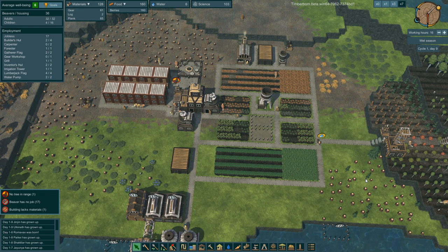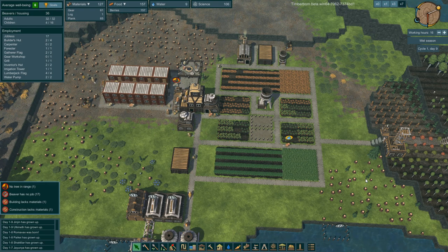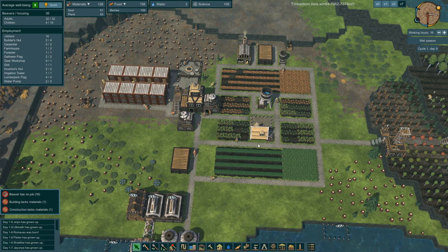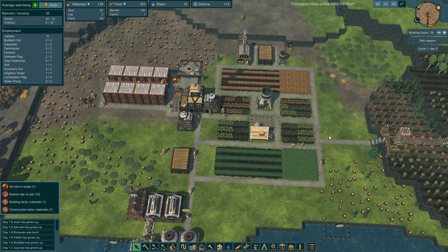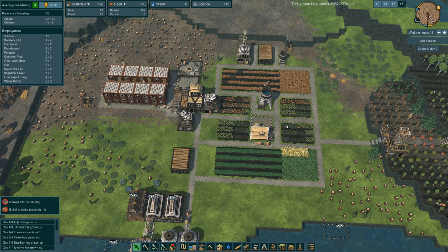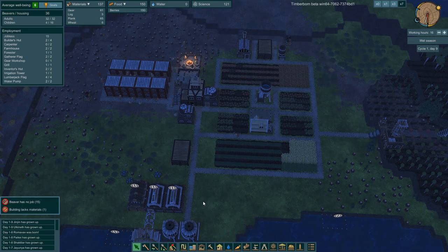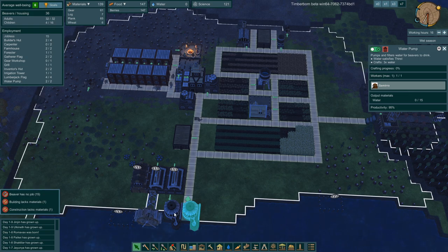What are they going to do with the dead stuff? Of course I need farmers. We don't have any logs. Okay good, we built the farmhouse — let's get two farmers working there. They're going to harvest first. As soon as the second farmhouse is going we'll be okay.